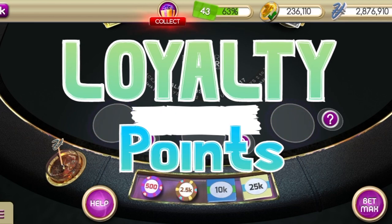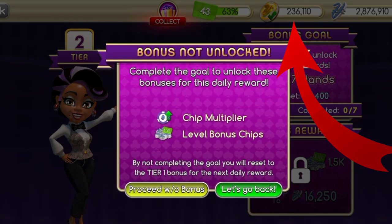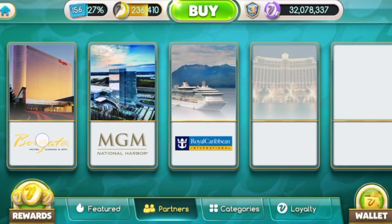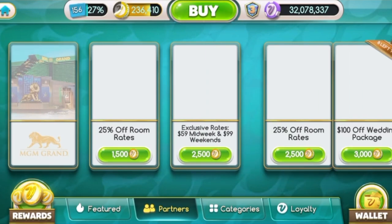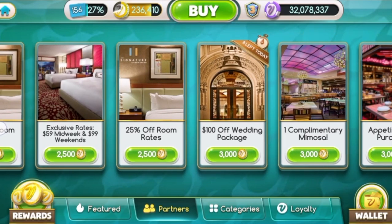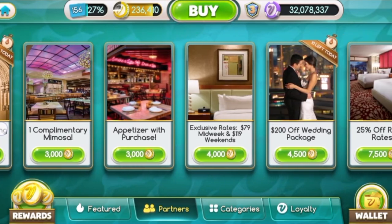First off, a quick recap of what MyVegas loyalty points are. Loyalty points can be redeemed in Vegas for free stuff — discounted show tickets, buffet tickets, free drinks, money off restaurants, free casino gambling credit, and even complimentary nights in casino hotels.